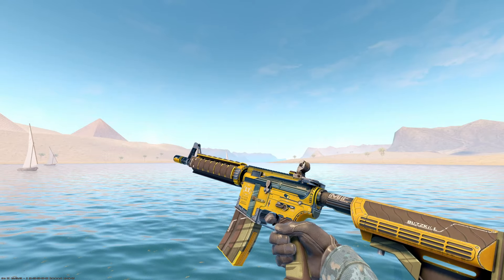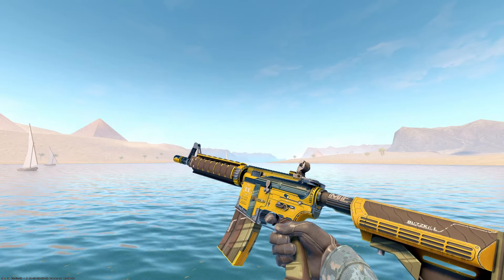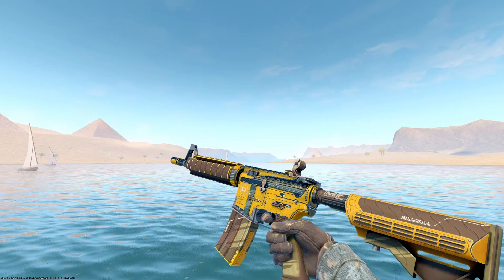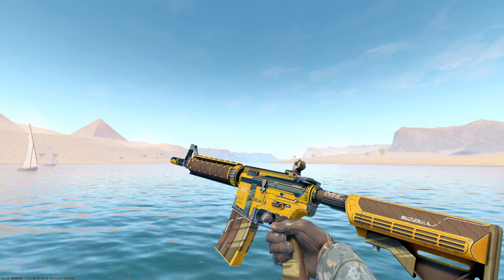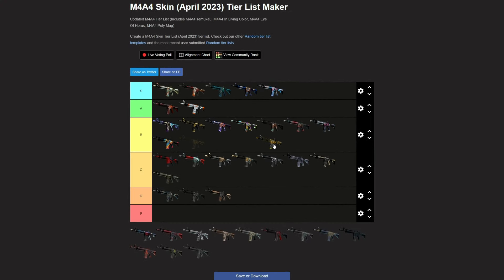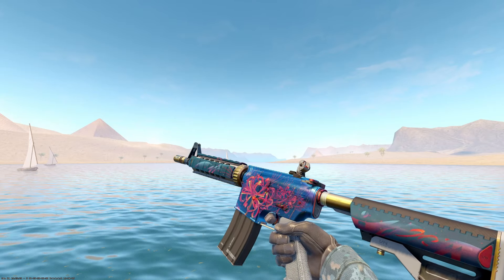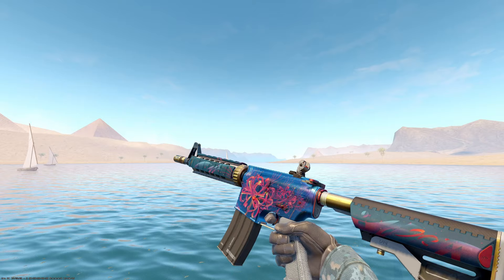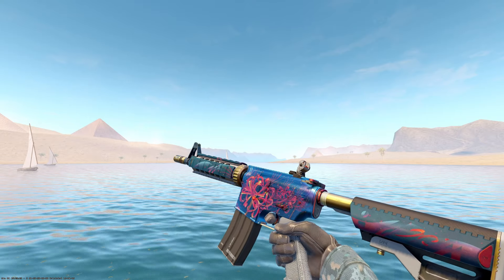Next up is the Buzzkill. This one looks very similar to the Coalition in my opinion, but I do like the fact that there's a little more yellow. I don't like the artwork as much though, so I would say they're very close but I'd throw this one a little bit lower than the Coalition. Yeah, I think it's a B tier skin. I would probably never pick this up — it kind of gives me that fuel injector type vibe. Not a fan, so I'd probably put it in B near the bottom, maybe one under the Tooth Fairy.